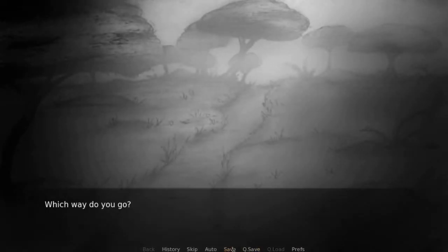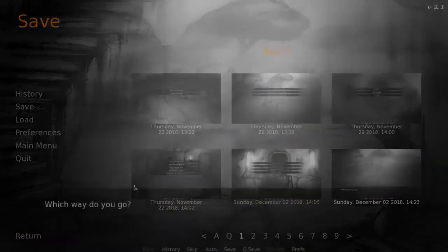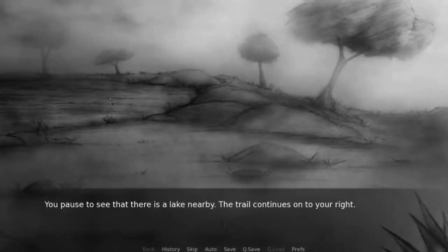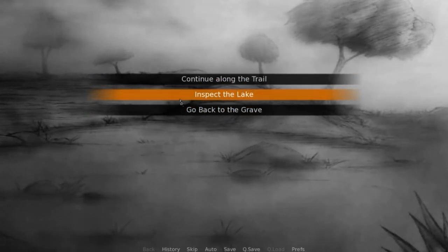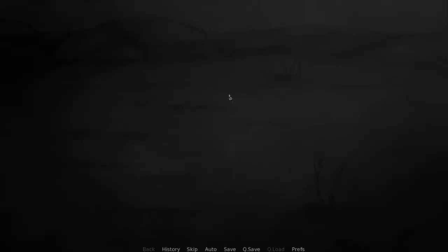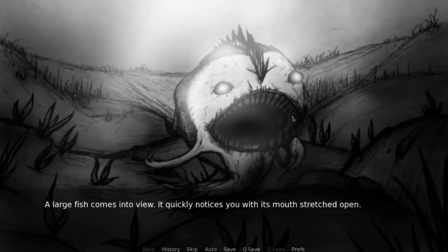Alright guys, we're back. I had to go and redo everything. So we're gonna save real quick so we don't lose our spot. We're gonna continue to go down the grass area. And I think we can use the sword on the spider, and probably on the fish. So we're gonna try to do it on the fish. Let's see if we can do it. I've already been through this so I'm not really gonna read it.